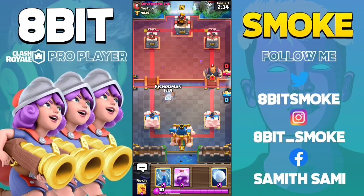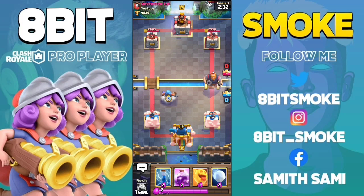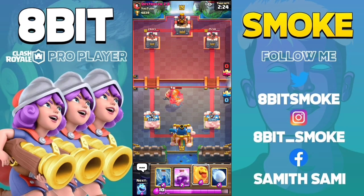The first card is Royal Giant. If you place two tiles from the river to the Fisherman at this placement, then you can pull the right hand tower to the left hand tower. And if you place two tiles from the right hand tower, you can pull the Royal Giant to that side.